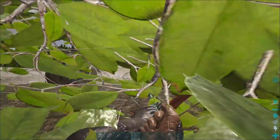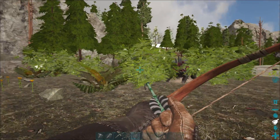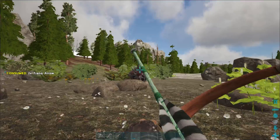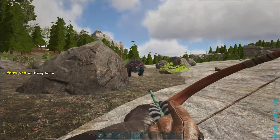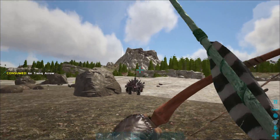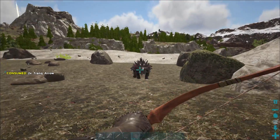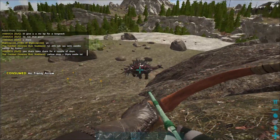Hey guys, I'm back. Instead of taming that Zinosaur, I'm gonna just tame this Anky. It's pretty good at collecting stone and it's right next to me, so I thought why not. It's pretty low level, but it shouldn't take many tranq arrows to tame it. It's really slow too, so all you have to do is kite it.